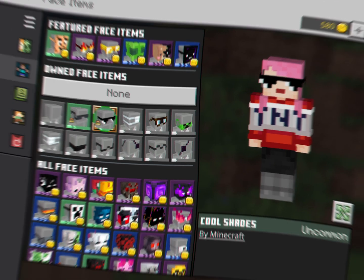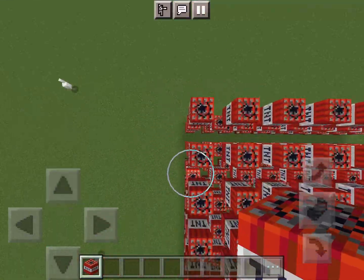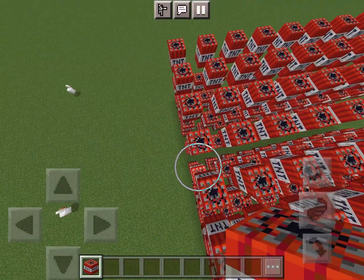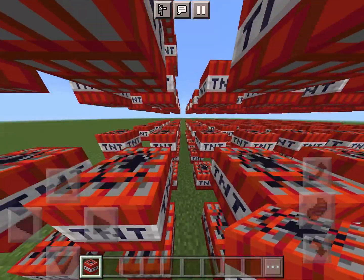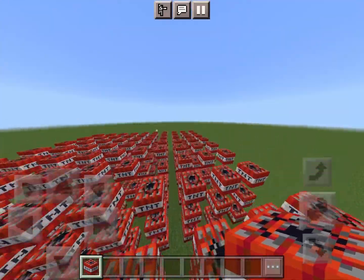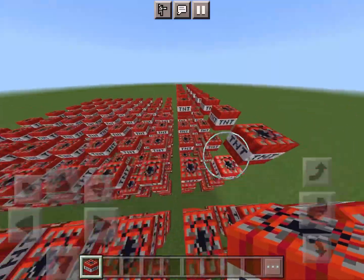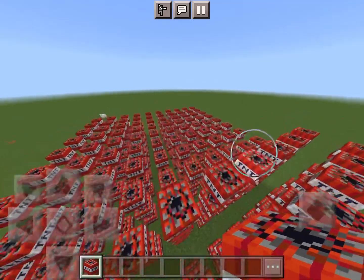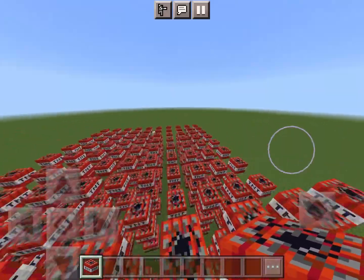I love these cool shades. I'm going to put one TNT for each subscriber I get, and when we hit a thousand subscribers or more, I'm gonna blow it all up — but there'll be builds around it. So one piece of TNT equals one subscriber. It's like a 10 by 10, and each layer is a hundred.